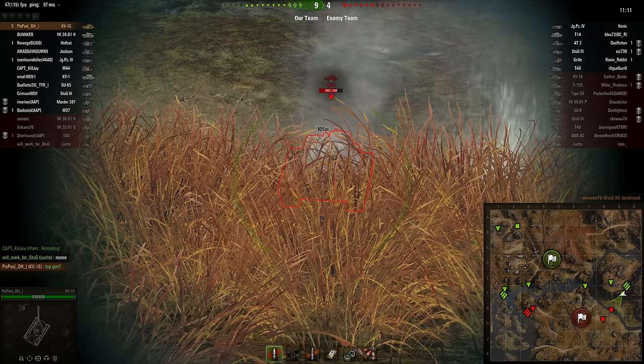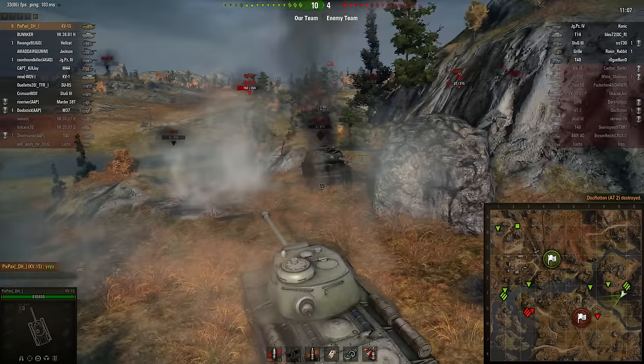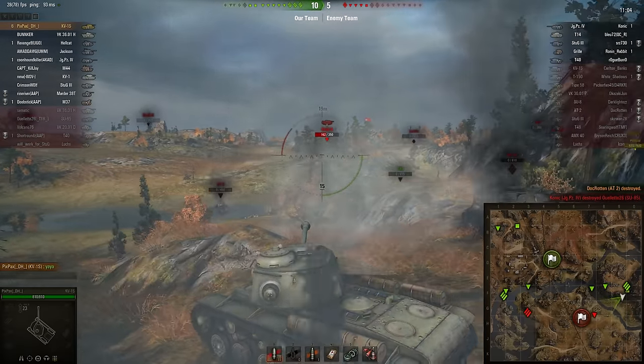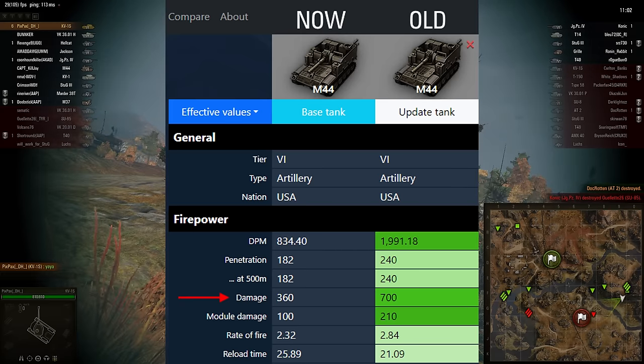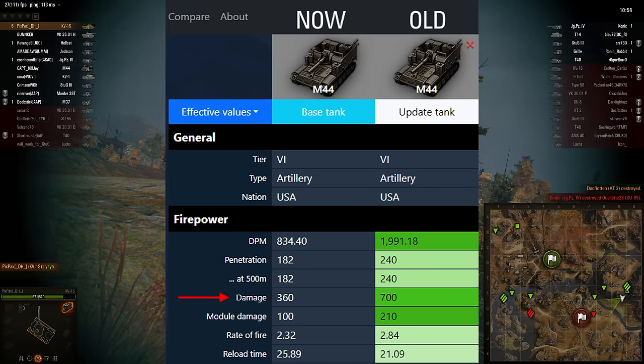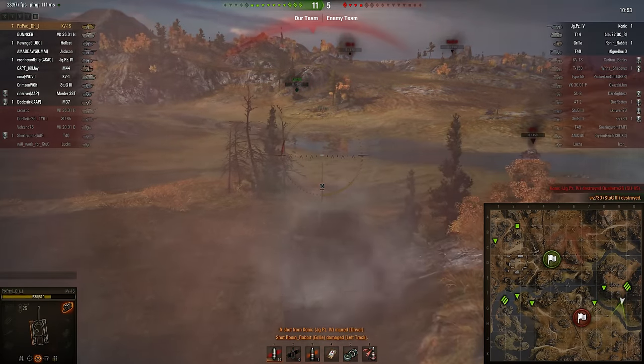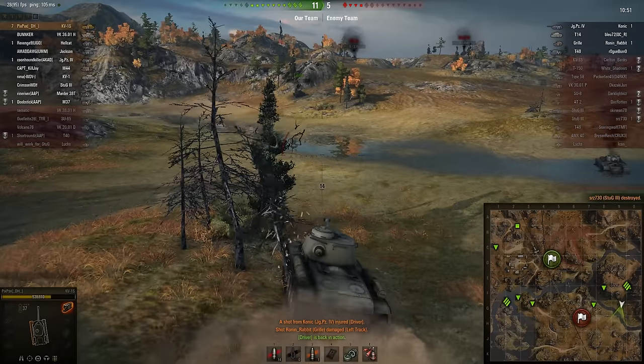Now Wargaming has made a very loose patchwork where they just make big guns do very little damage - supposedly to balance them out. It's kind of weird that a 150mm on the current M44 does like 350-360 HEAT damage. That's the thing - artillery used to be a lot scarier.